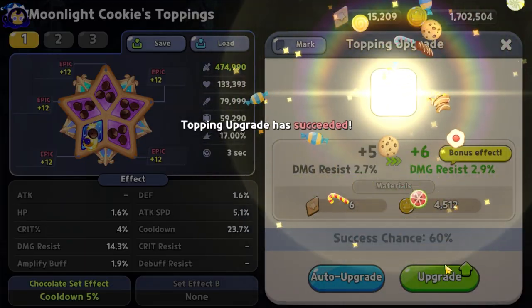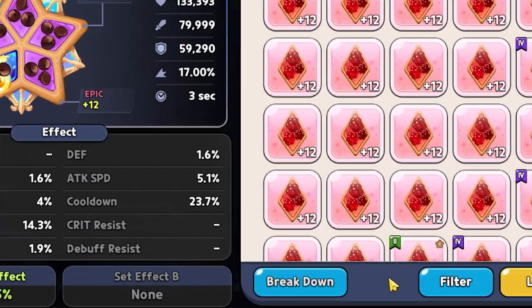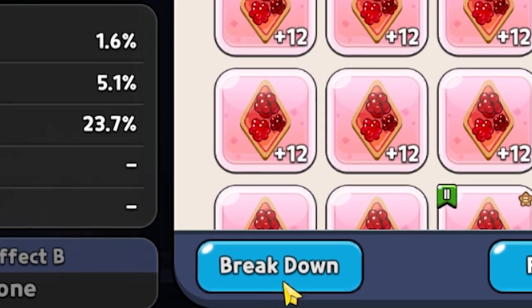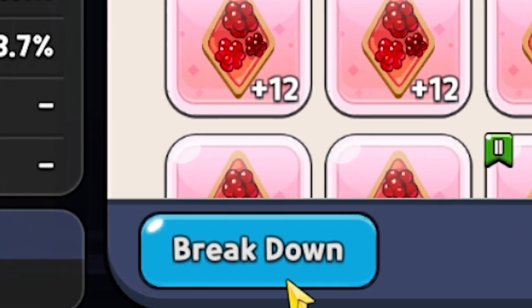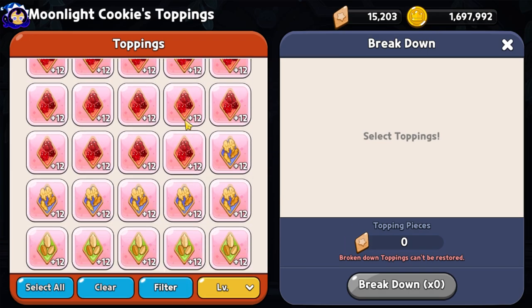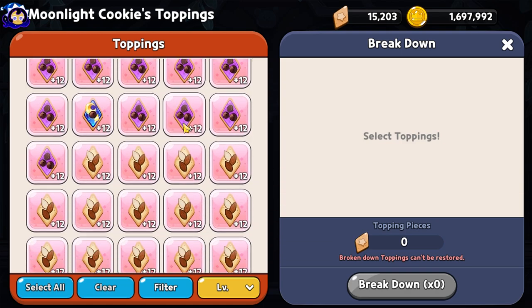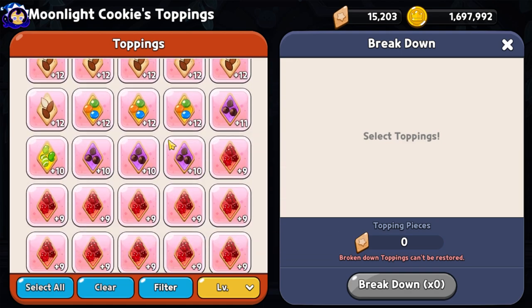Now I want to show you exactly how to break down individual toppings, which ones are worth breaking down, and how you can net some additional topping pieces. Diving into the topping section — if we look in the bottom left-hand side, we have a breakdown button. Once we click that, it'll bring us to this menu, which houses every single topping we currently have in our inventory, whether leveled up or not.